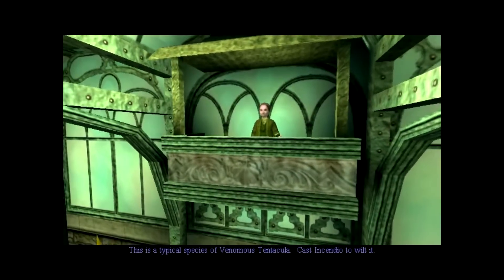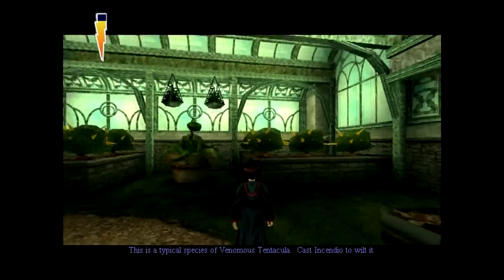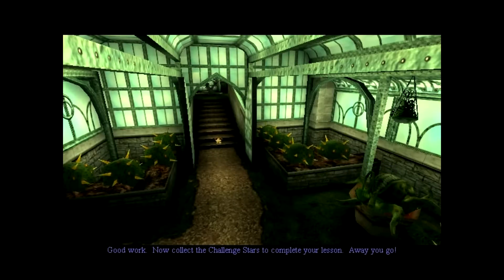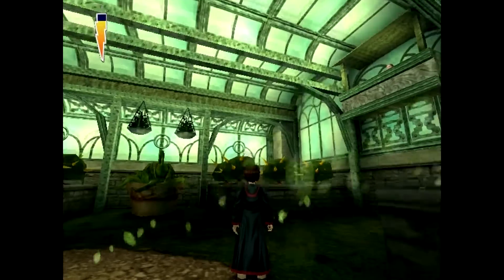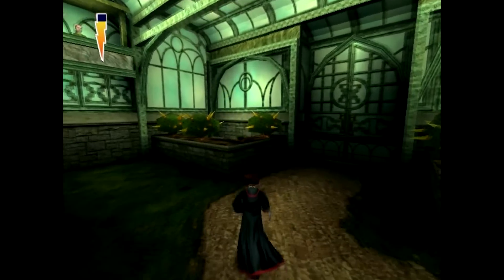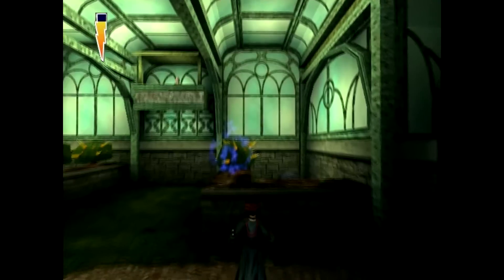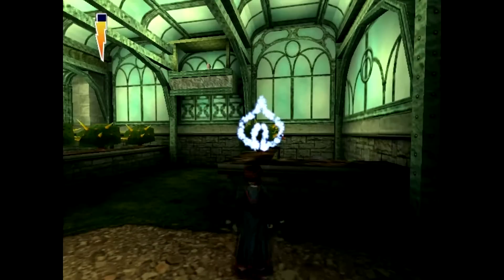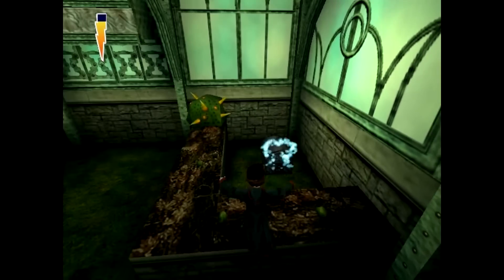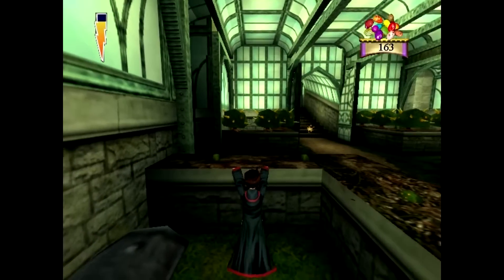I'm gonna be a little careful, but since we're just looking for one I think it's gonna be pretty obvious which one that is. Venomous tentacula — so that guy is your lesson. Away you go. I know it's venomous and dangerous and stuff, but is that really the best thing to teach a student as the first thing in Herbology?